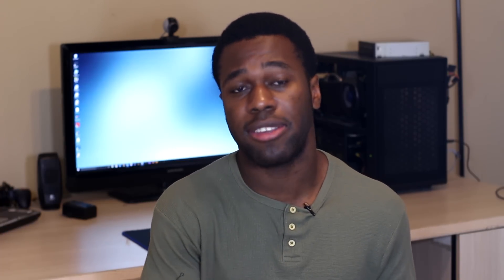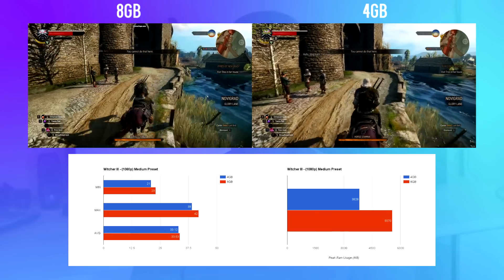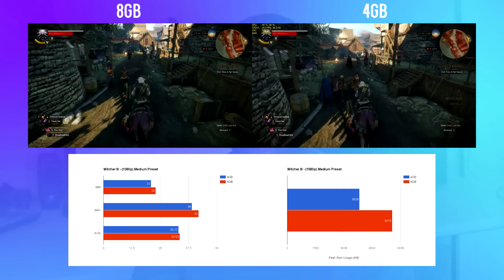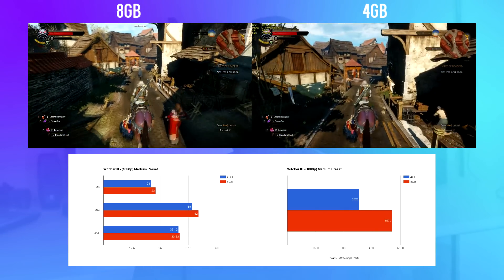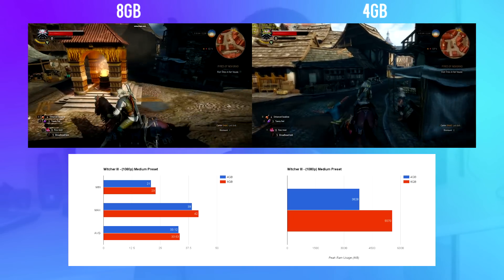Witcher 3 has a minimum of 6 gigabytes and a recommended of 8. There is only a 1.5% difference between 4 gigabytes and 8 gigabytes, so Witcher 3 really takes advantage of other components in your computer. If you're playing that game, spend more money on the GPU and CPU than anything else. That said, I did use 5.6 gigabytes with the 8 gigabyte module installed, so it does eat up a lot of resources — definitely try to get 8 gigs if you can.